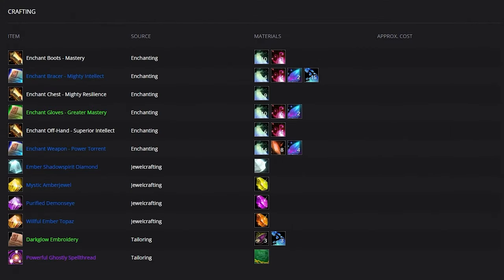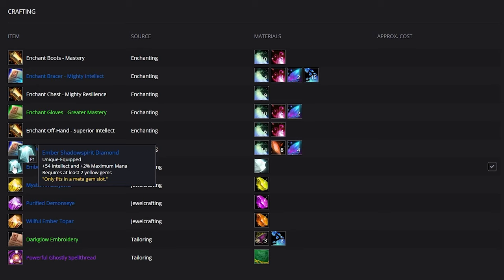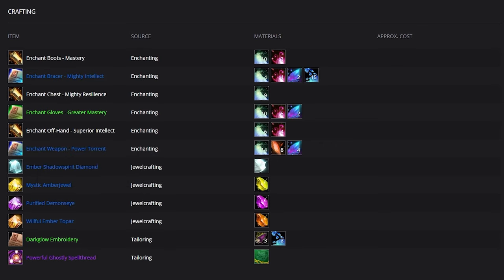For your Meta Socket, slot in Ember Shadowspirit Diamond, which provides Intellect and increases your Mana Pool. In your red slots, your default should be Willful Ember Topaz for tankiness, though you can use Brilliant Inferno Ruby for more healing output. In your blue slots, use Purified Demon's Eye for Spirit and a bit of Intellect. In yellow sockets, put Mystic Amberjewel for a bit more resilience.